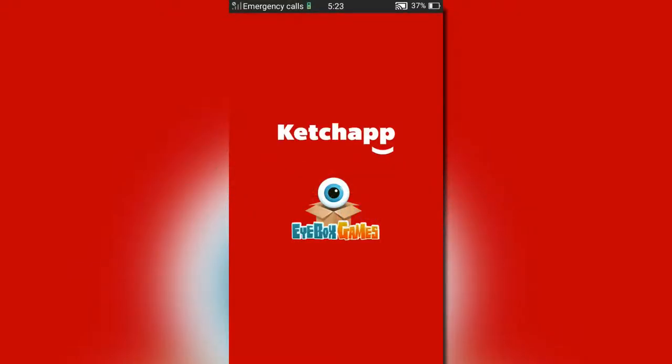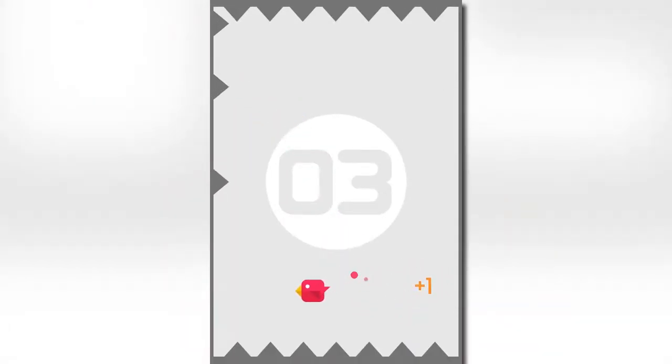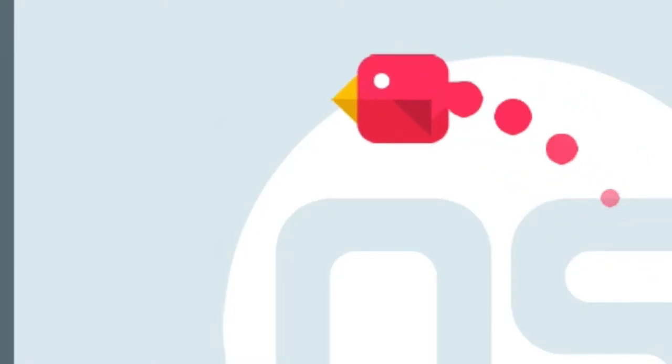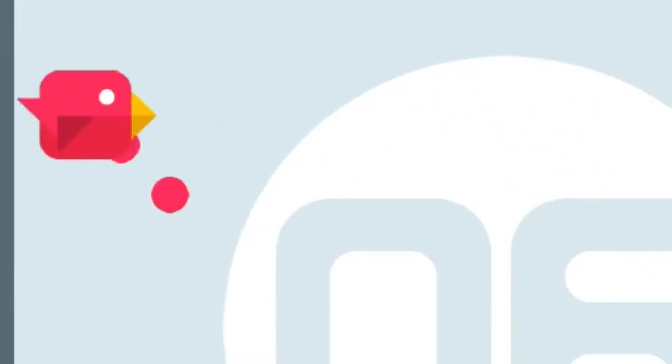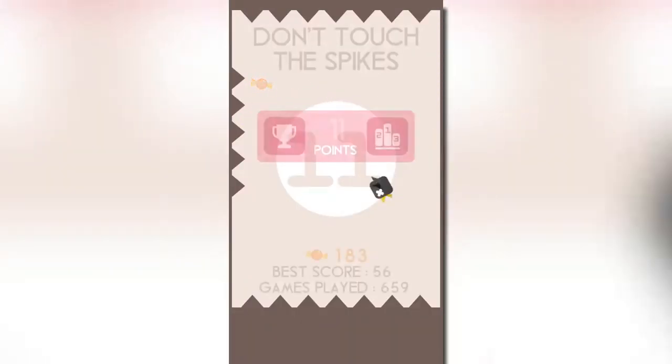Don't Touch the Spikes is an addictive flappy bird-esque game developed by Ketchup and iBox Games. In the game you play as a pink bird who, for some unknown reason, is trapped in a box full of spikes and has to avoid them while simultaneously bashing his head against a wall so hard that he forgets what direction he's going and starts going the other way — just to do the exact same thing. Every time. Not deviating from this pattern ever.